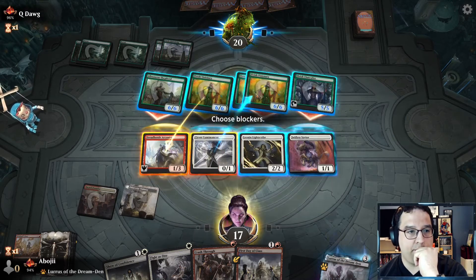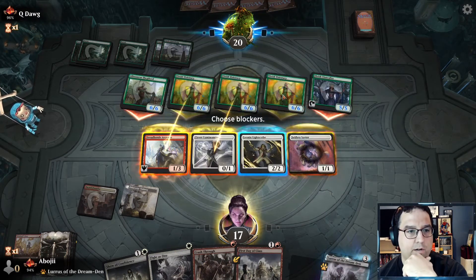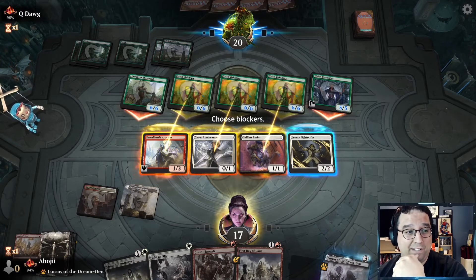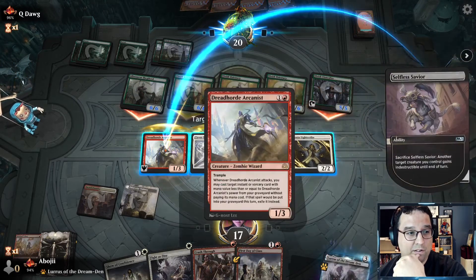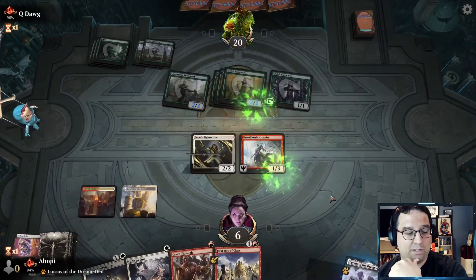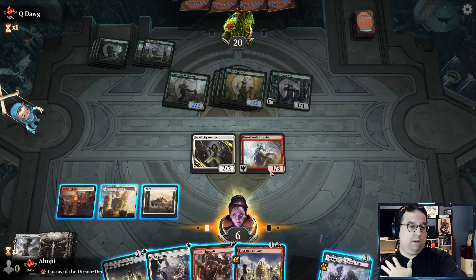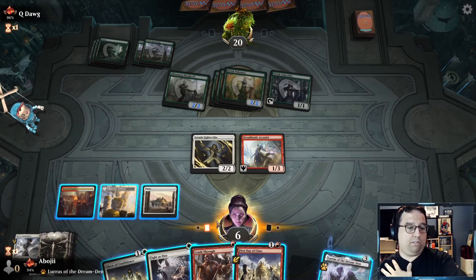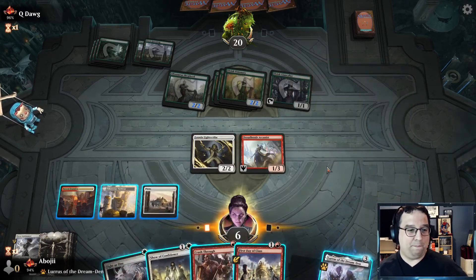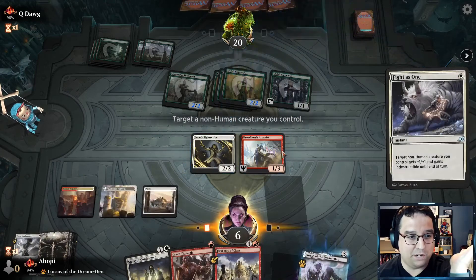We're blocking a lot — we're at 17, so I unfortunately have to block three. We have one with the Leonin and the Dread Horde Arcanist. It would have been nice to have kept the Lumamancer on board — there's a land! What's the best configuration of spells here? Probably Fight as One into Show of Confidence into Show of Confidence. I don't know if that's lethal or not — I don't think it is. But I have to go for it — I'm not going to survive next turn.